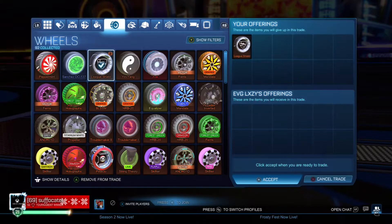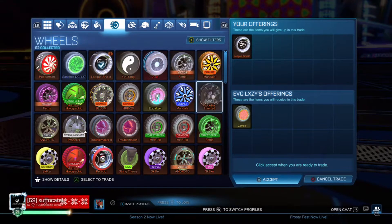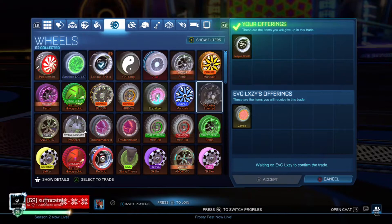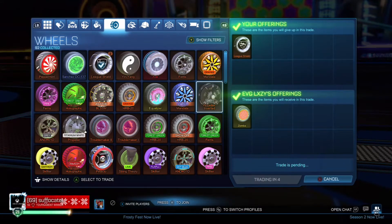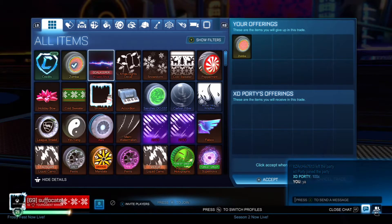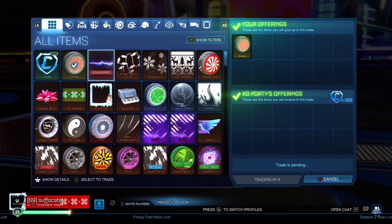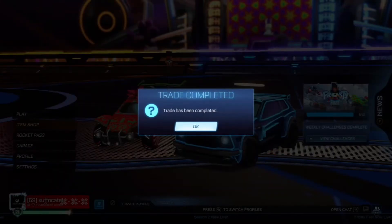On the next trade I got really lucky — a guy wanted the Leak Shields and was going to pay 70 credits, but his credits were on trade lock because if you buy credits you can't trade them for a couple of days. He then offered me Zambas. Zambas go for 70 to 250 credits, but 100 to 250 if they are non-crates — since this one came from an actual crate it was worth 70 to 100 credits. Right after that I sold the Zambas for exactly 100 credits. So that's how to make your first 100 credits — and I also still had the Ying Yang wheels worth 20 to 40 credits, bringing the total to around 120 to 140 credits in just a couple of days.